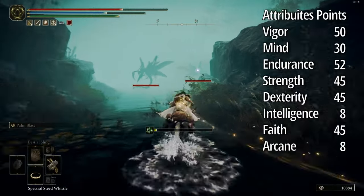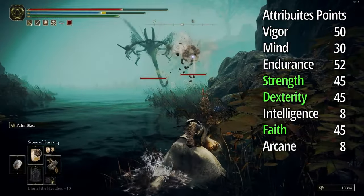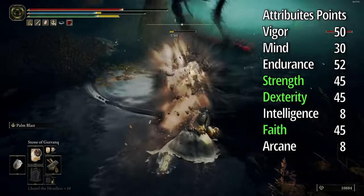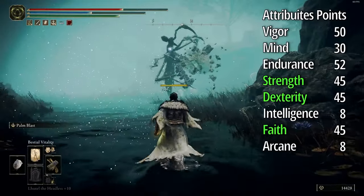For attribute points, first increase Vigor to 50 and Endurance to 52, then focus on Strength, Dexterity, and Faith, because you deal high damage with those.